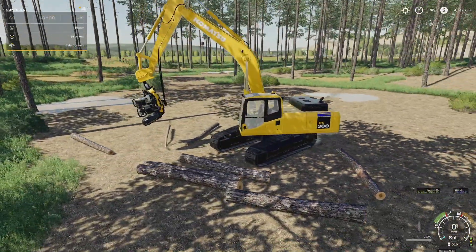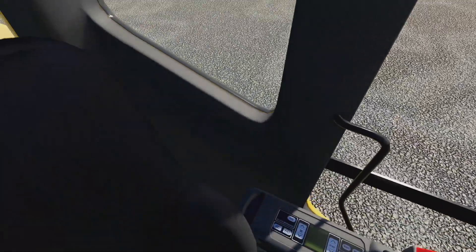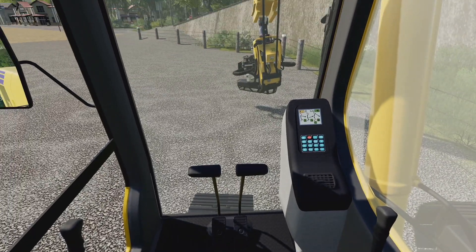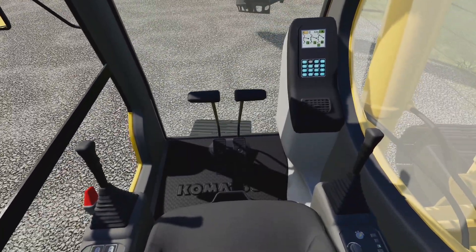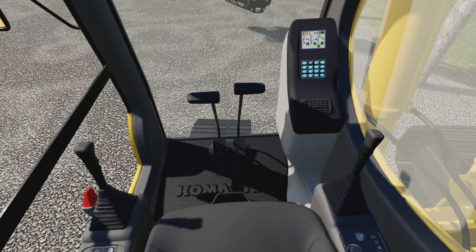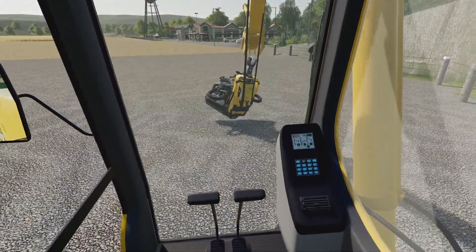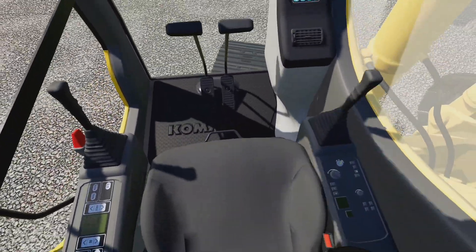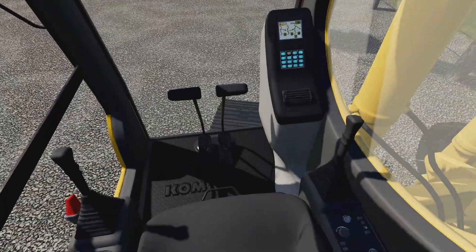The interior of the machine looks exactly how you'd expect — it looks awesome in there. You can see controls for different temperature modes on one side, and when you turn it on all the dials jump up. You've got turning controls you can operate with hands or feet, and all the gauges and joysticks work exactly as you'd expect. There's even air ride suspension in the excavator.